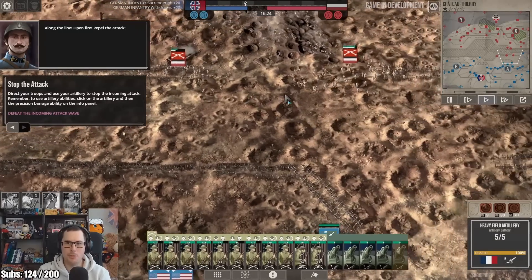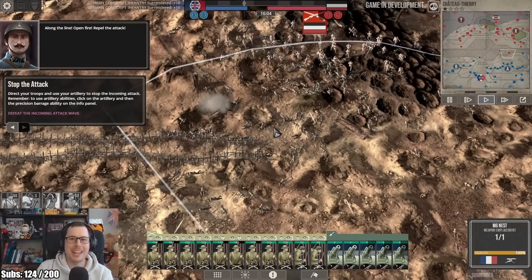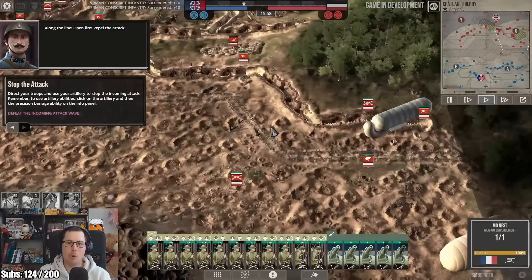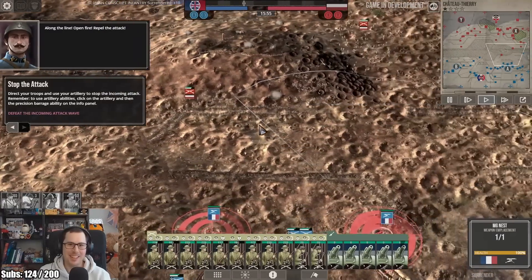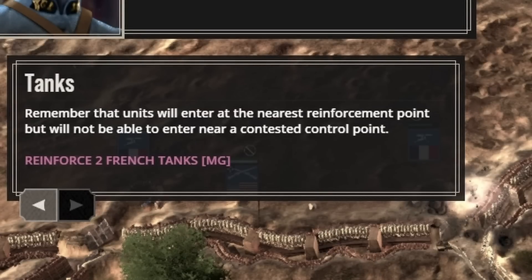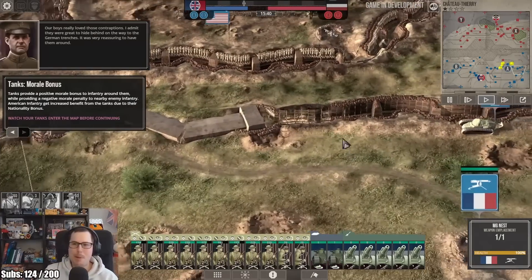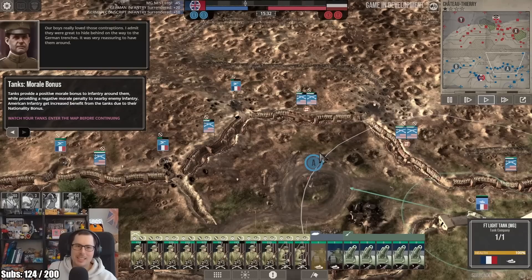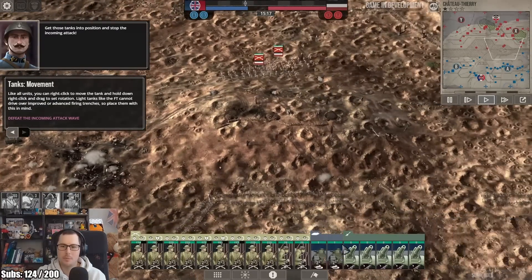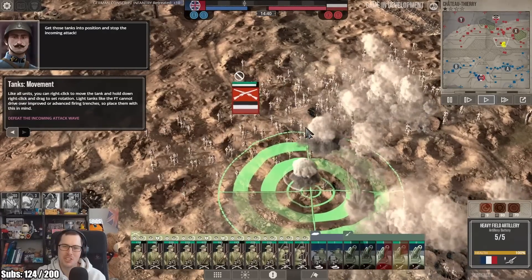I don't think they're getting through. They just melted when they hit the barbed wire. They're still sending more waves — oh my days. They destroyed an MG nest. There's another incoming attack wave, and they're coming from all over this time. They're just still trying to run through with fresh artillery shots every time.